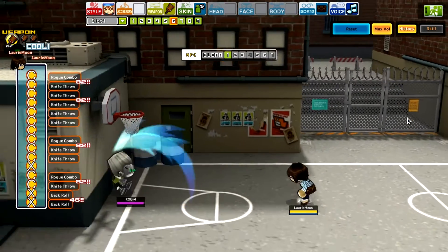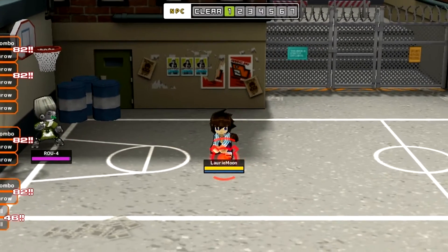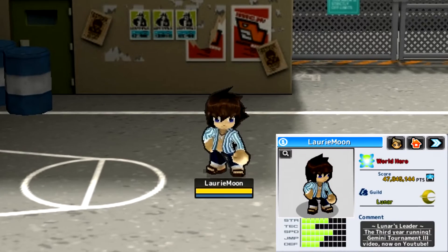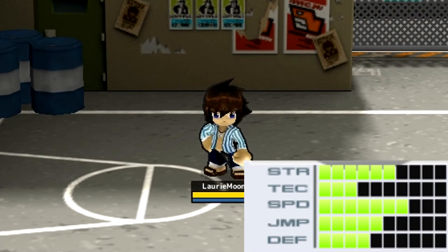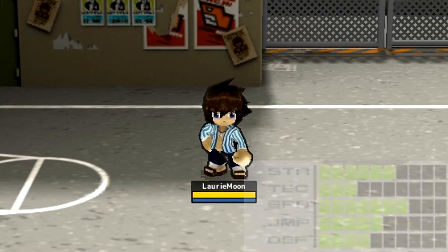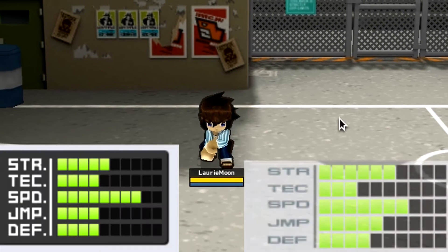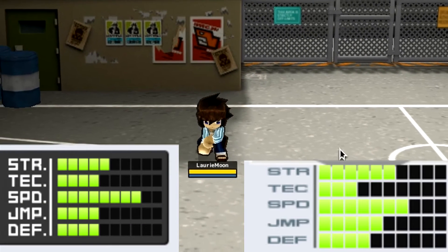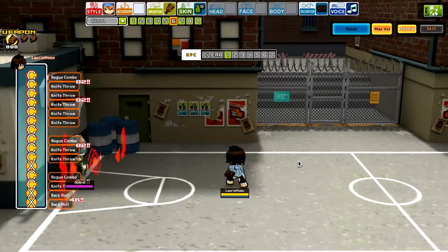My stats with no accessory, just the style on its own: six strength, three tech, seven speed, five jump, and four defense. I think I've got the male version. With the female version you have one less strength and speed, and one more tech and jump — the defense stays at four though.